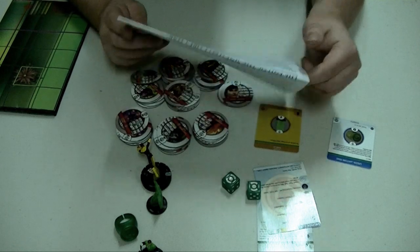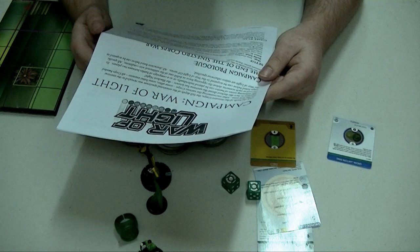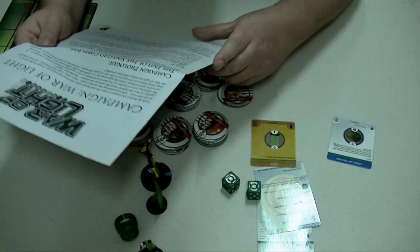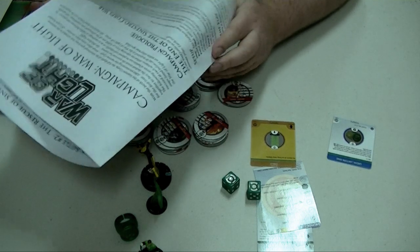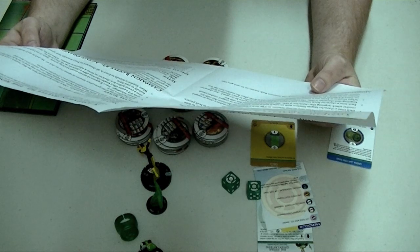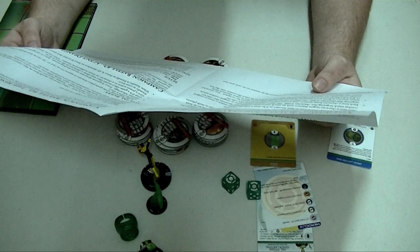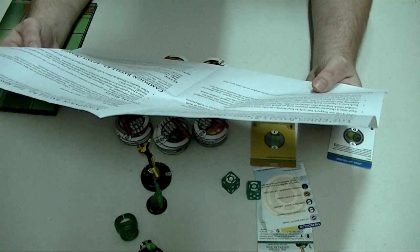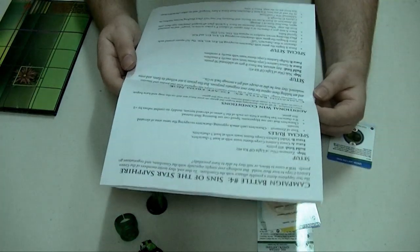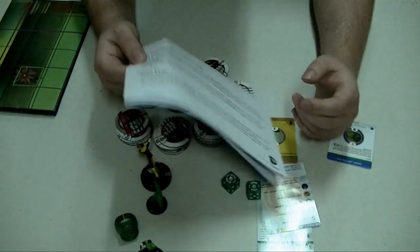Last but not least, there is a booklet that goes through the campaign. There are some optional rules, but it features a lot of the Lantern cores — like the first one is Green Lantern versus Sinestro, then there are rescue or capture Sinestro maps, and ones with the Orange Lanterns and Red Lanterns. It basically goes through the story of the comics that you can recreate, which is a pretty cool extra. Though I can't help but feel they replaced the rulebook with this.